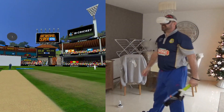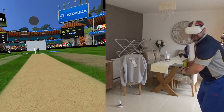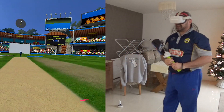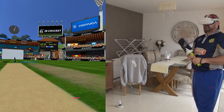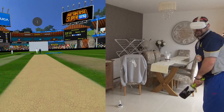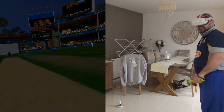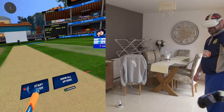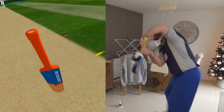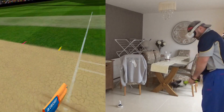17 now, 2.4 overs gone, Gooch on strike. Gooch covers up nicely and pushes the ball through that vacant area again, gets nice and square — another two runs onto 19. Right arm medium fast now, just waiting for that delivery that moves away. We'll take four for the inside edge — 23 now, three overs.